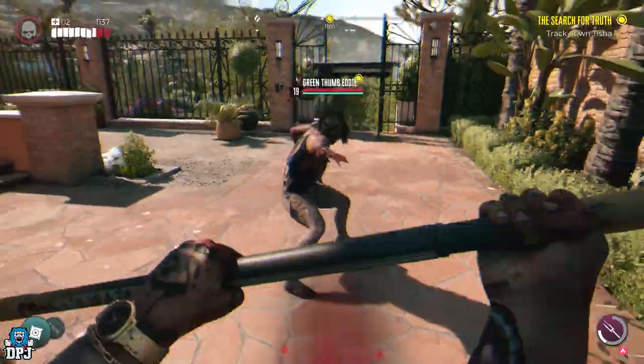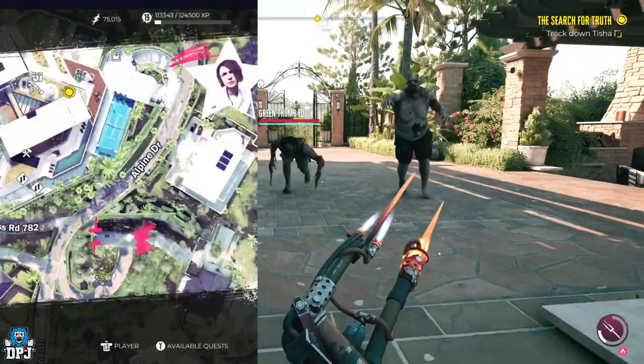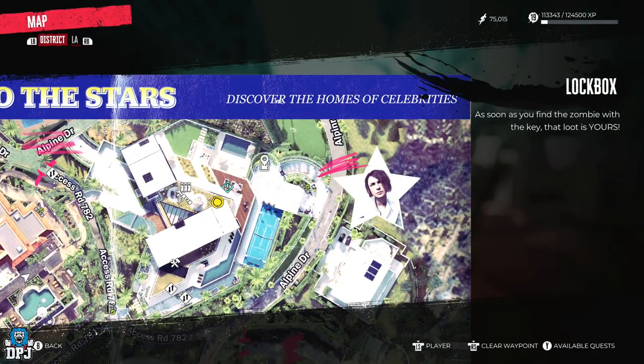Here you have to take him down. Once you do, you are rewarded the keys for Eddie's toolbox. Then head back to Emma's backyard, open that box, grab this amazing weapon and you are good to go.